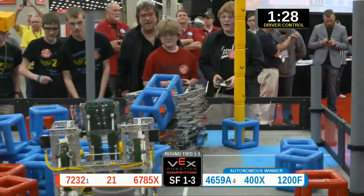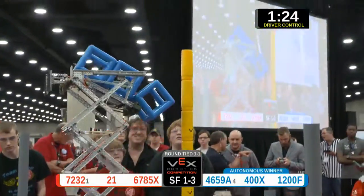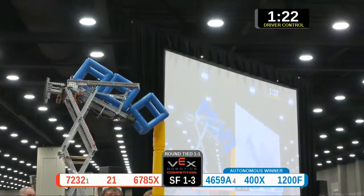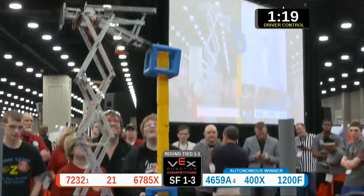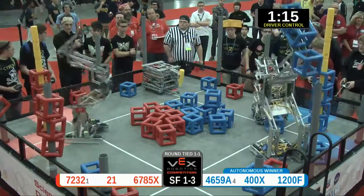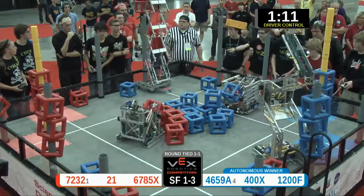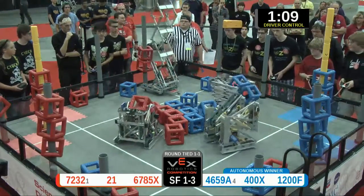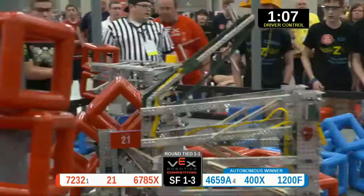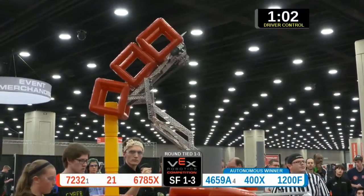Red has three cubes scored on top of their post and one scored on a separate post. Meanwhile blue has four cubes scored in the air. Red matches them right away. Now blue is scoring on the outside perimeter post — they get three scored. Red comes right back with two scoring, blue going up high with two in the air, red's got three.